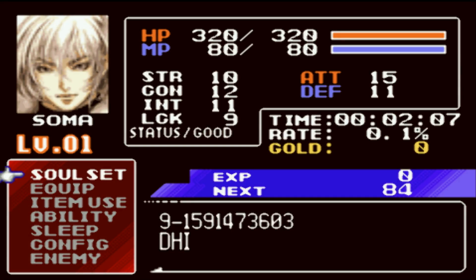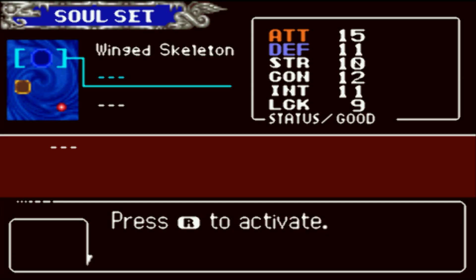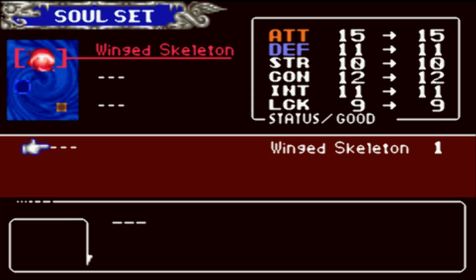I guess I gotta swap my controls a little bit. For Soma, we absorbed our first soul. There are different color souls: there's red — bullet souls — blue is guardian souls, and yellow... I forgot what yellow is. But red is like using a sub-weapon, press up and attack.